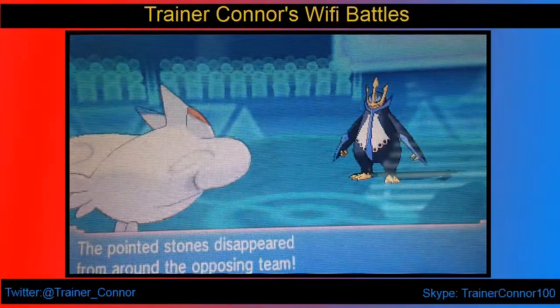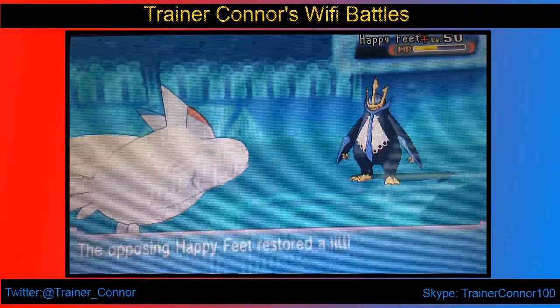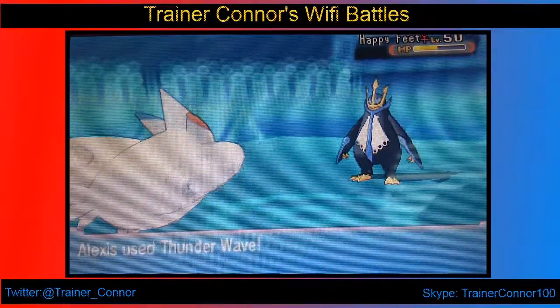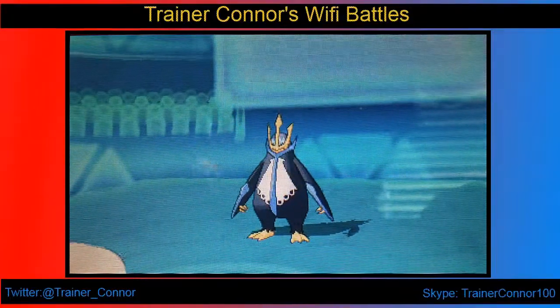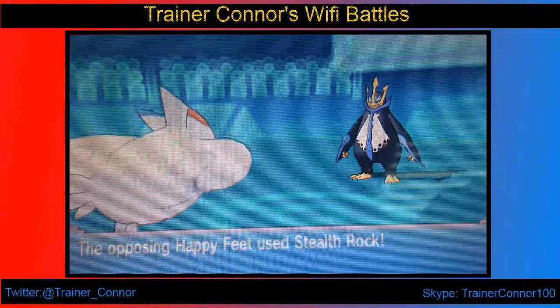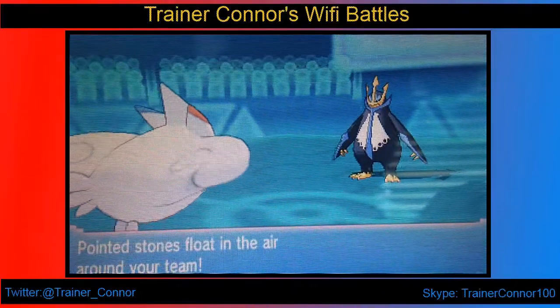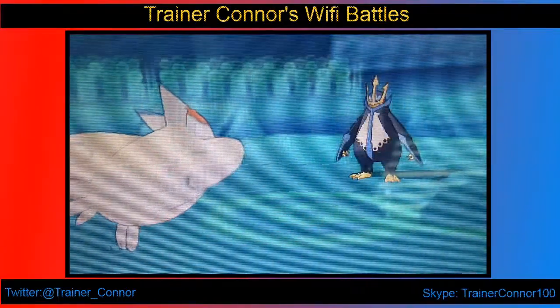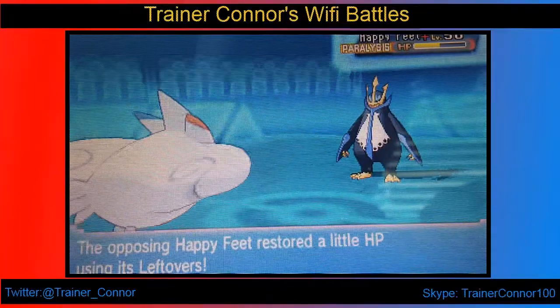Now he goes for Defog, and I'm thinking — oh, if he has Defog, then he's going to go for Stealth Rocks again. And since I don't have my Steelus anymore, how am I going to get my own Stealth Rocks up? Because, well, that was a good play on his part there. So he has no entry hazards anymore, and I have to deal with his own Stealth Rocks.